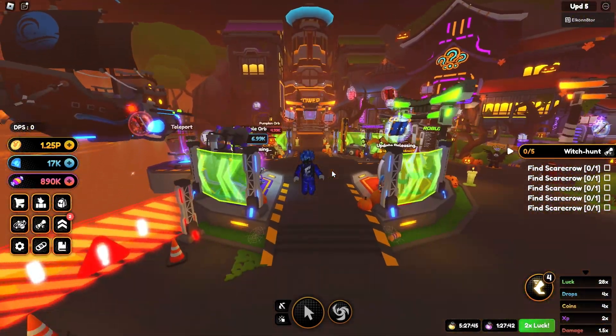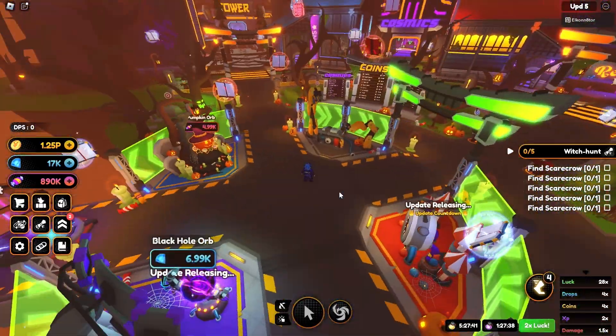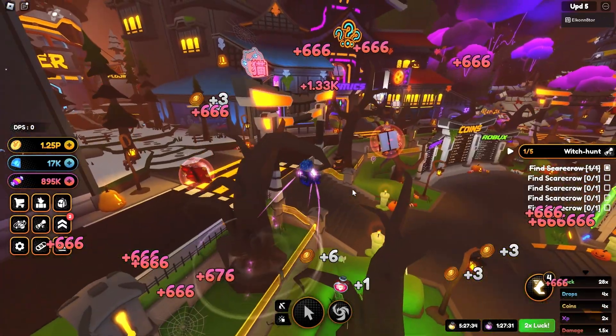The first location: as soon as you spawn in Champion City, you're going to take a left, and right here is going to be the first scarecrow. All you're going to do is touch him and boom — there you go, you get some candy boost.